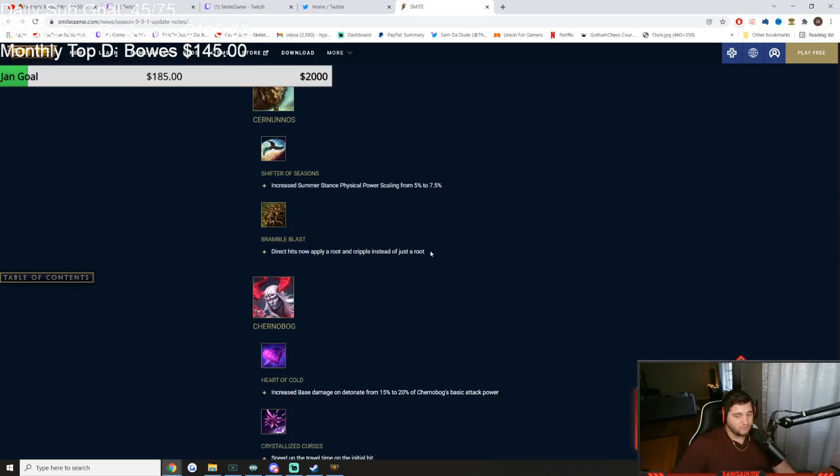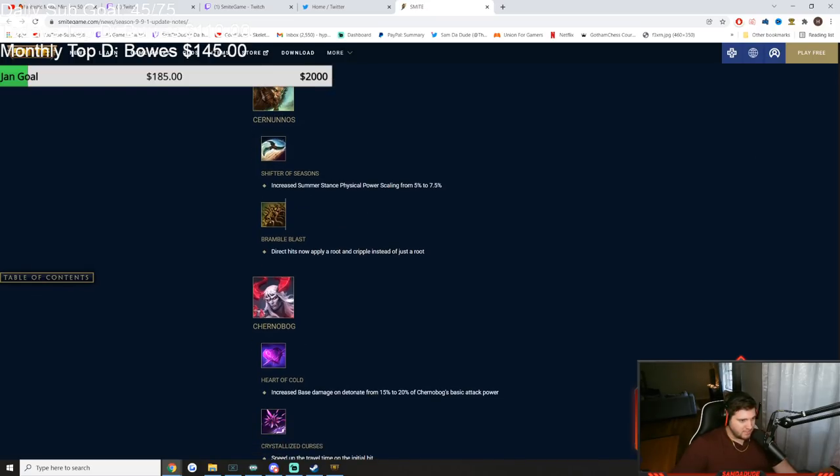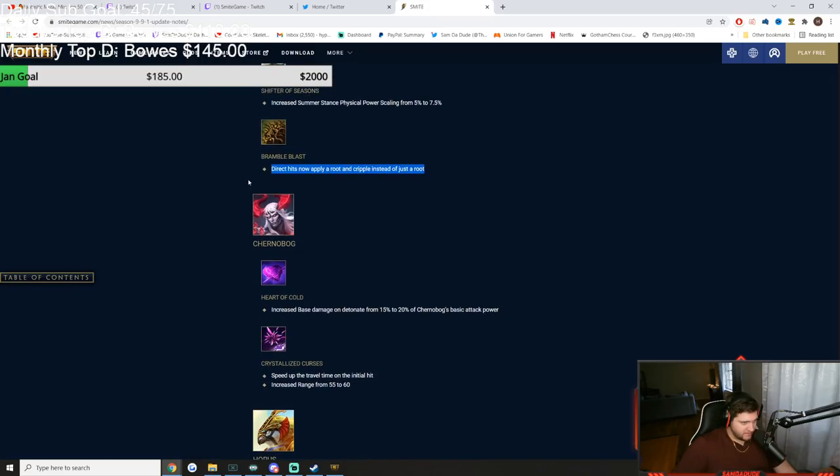Kronanos — Summer Stance physical scaling increased from 5 to 7.5%. Bramble Blast direct hit now applies a root AND a cripple instead of just a root. That's horrible — now you can't even jump if you get hit by Bramble Blast, you just sit there and take it. Anyone who plays Kronanos will love it. He's now one of my perma bans. Chernobog's third auto detonation base damage increased from 15% to 20% of Chernobog's bonus. His 1 has a faster travel time and increased range from 55 to 60. Good Chernobuffs.